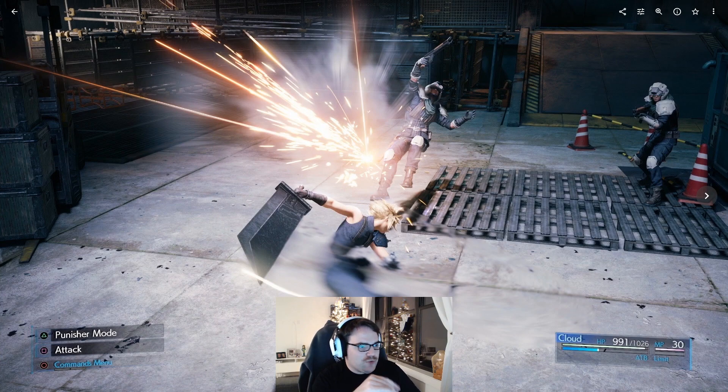Up next, we have Cloud fighting some Shinra grunts. This looks like a reactor, or at least the intro to a reactor. A couple of these screenshots came with descriptions in the PlayStation blog. Cloud has two combat modes: Operator mode and Punisher mode. Operator mode is fairly balanced around movement speed and attacks that don't do a ton of damage. Punisher mode slows his movement speed but allows him to do heavier hits. By pressing Triangle, we're able to activate Punisher mode. He also has the ATB gauge, still only showing two slots here — I feel like they may expand this to three or four over time. And of course, he has his MP and Limit gauge.